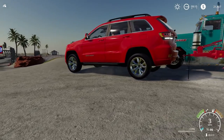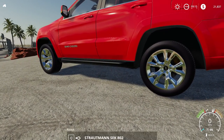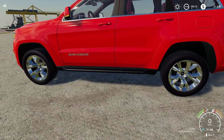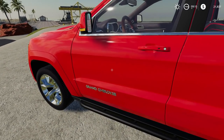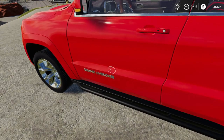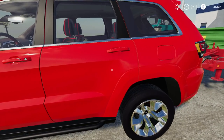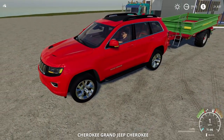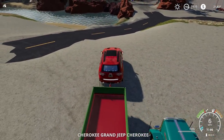There we go — it does work. Now look at the suspension here. Ready? Boom — you see that bounce? There is suspension on this vehicle. Even the back wheel shows it. That's so good.